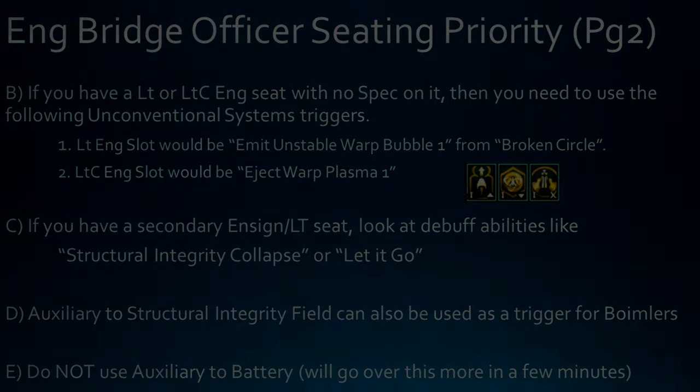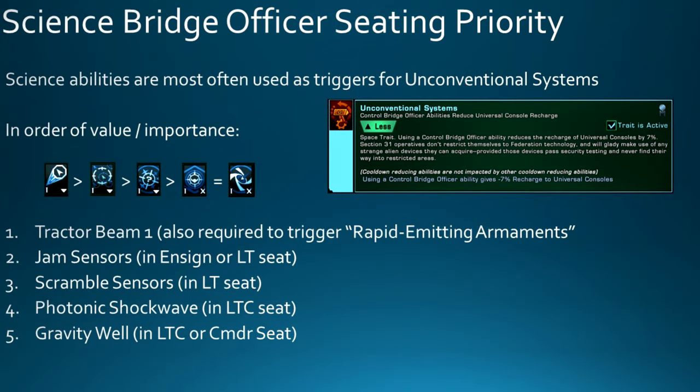For Science Bridge Officer abilities, you're going to want to slot as many science abilities as possible that are Unconventional Systems triggers. Tractor Beam 1 is the most important, as it also triggers the Starship Trait Rapid Emitting Armaments from the Legendary Dideradex. After Tractor Beam, look at Jam Sensors, Scramble Sensors, and either Photonic Shock Wave or Gravity Well in a Lieutenant Commander Sci seat. All of these are used as triggers for Unconventional Systems — which reduces cooldown on your Universal consoles with clickies, like the DPRM and the Steamrunner console.